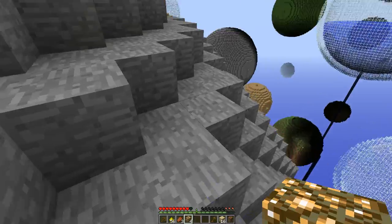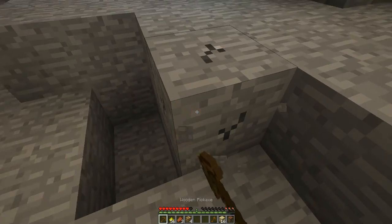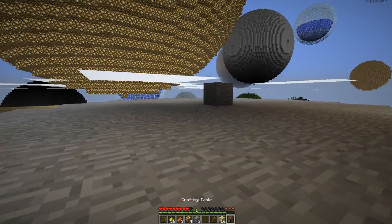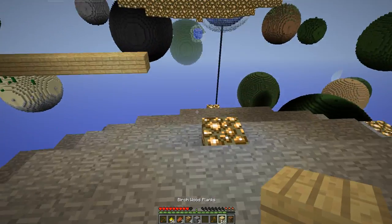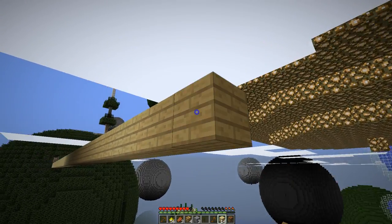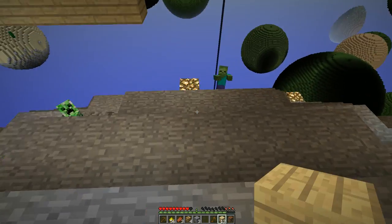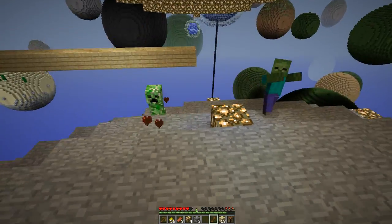Especially when it gets nighttime, I'll be able to confirm where I really need the blocks. I'm just sort of going at random. I'll call that good. Gather right from where I was gathering — just enough to make a stone pick. I'd really like to finish this first and foremost. Oh — that glowstone block is right in my way. Hello.